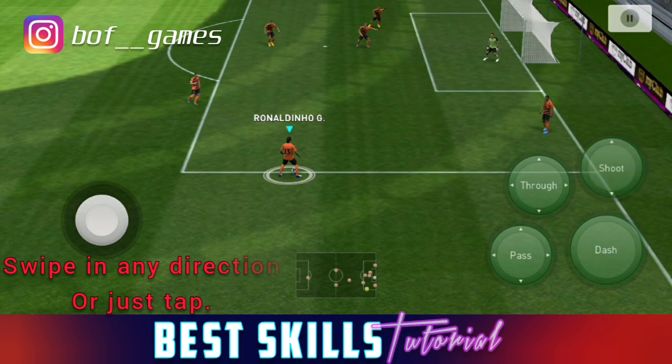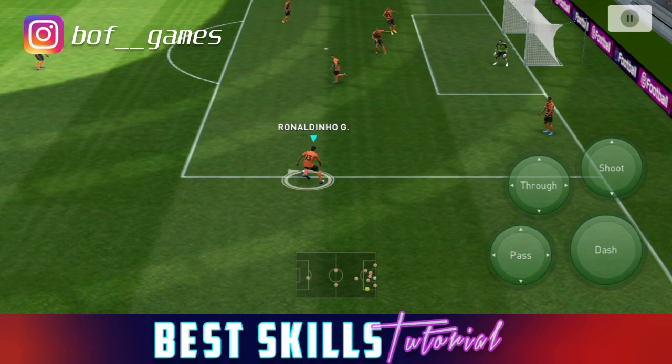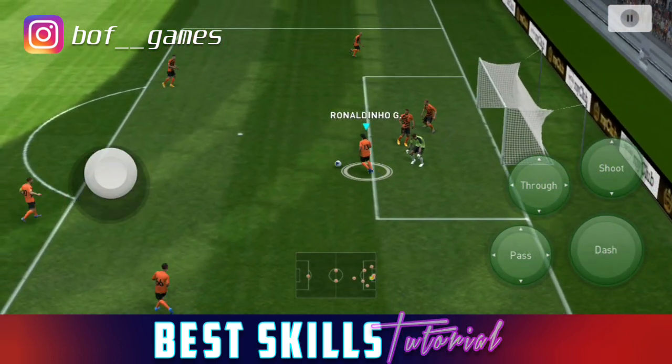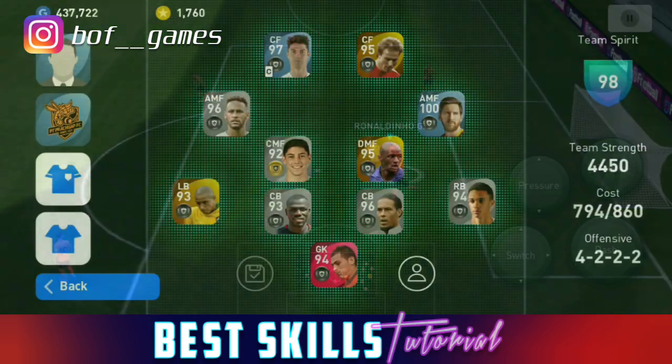After tapping the shoot button, swipe in any direction you want depending on where you want to face after the dribble. Alternatively, you can tap the shoot button and then tap on the directional stick — if you do that, your player doesn't really feint in any direction; he just pretends to kick the ball while standing in place.